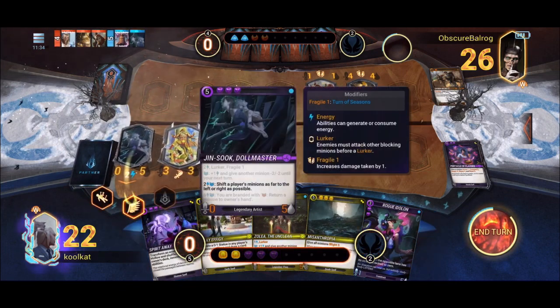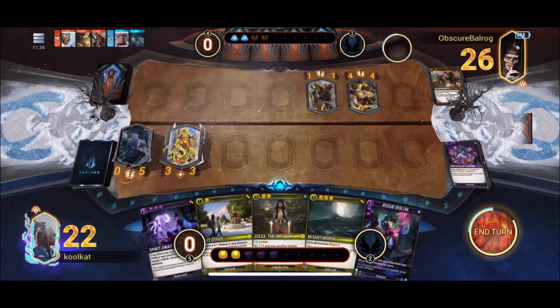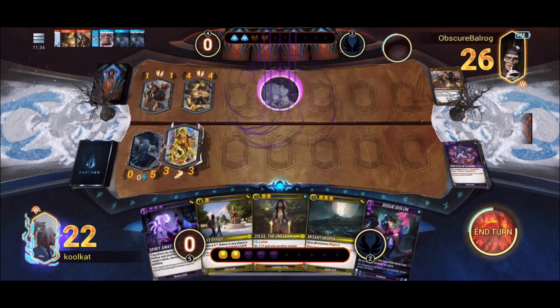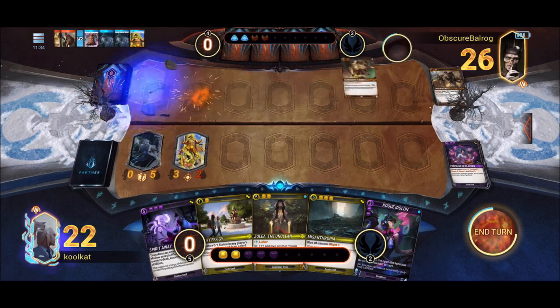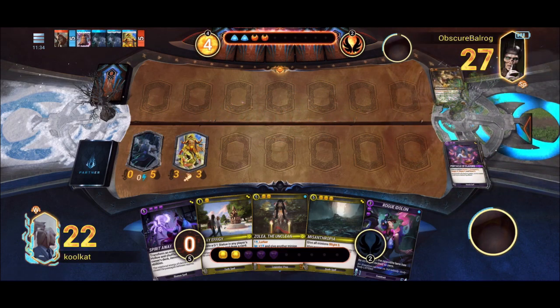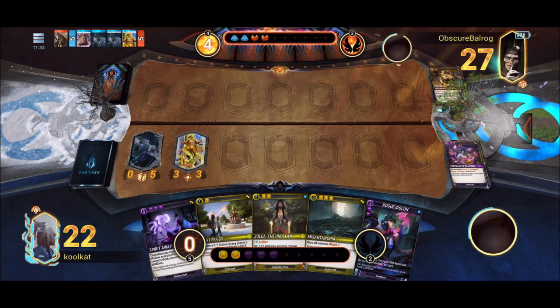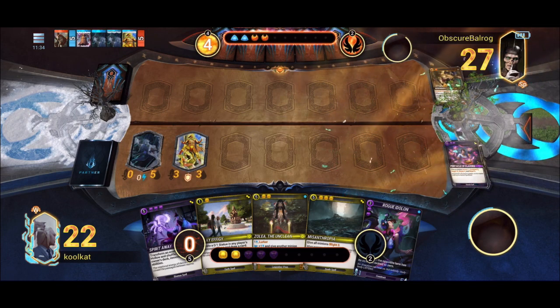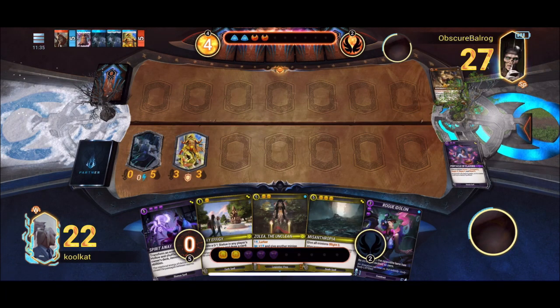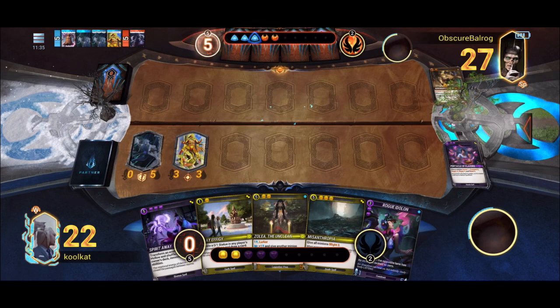I'm going to burn the Bell, use Jinsuk — not going minus two/minus two but shifting their minions over, since they played that 1/1 which gives me something to swing into and kill both their minions. We keep the power train going with the Mesolibre. One cool synergy: I can play a Clay Effigy in the opponent's lane to give myself something to attack with the Mesolibre, getting the Blast Five off on their fatties.